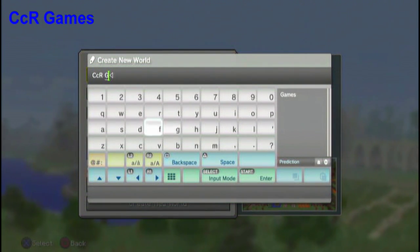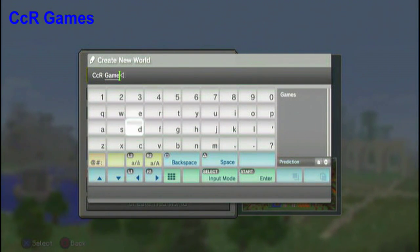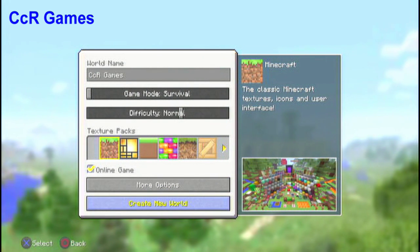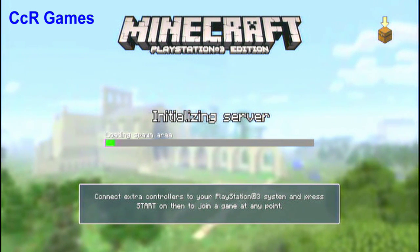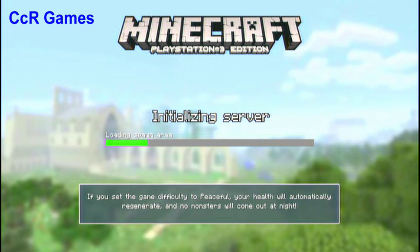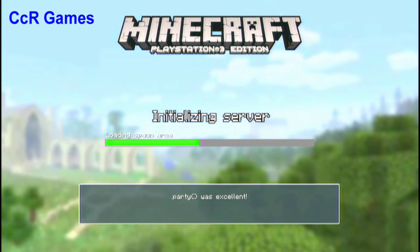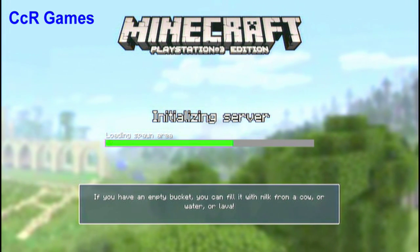I'm taking a little long on typing because I'm a very slow typer. Survival normal, and let's create it. Hopefully we have a good world with everything that we like, and hopefully we have a jungle because jungles are good to get melons and stuff, since melons are in the game now. I also want to have an ocean monument so we can get some sponges and fight some guardians, because those are always hard to get.